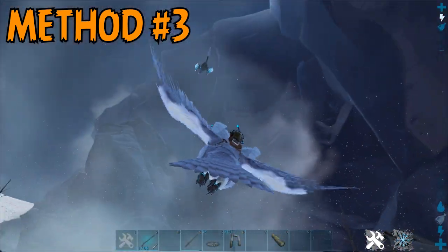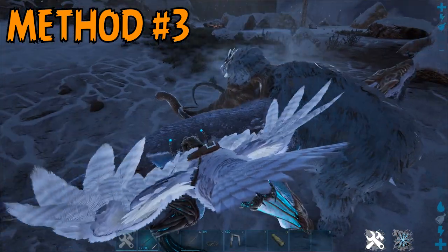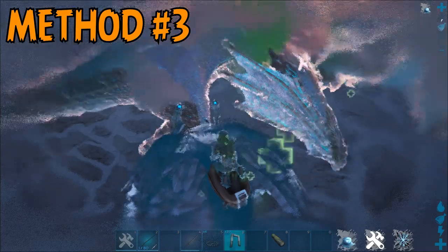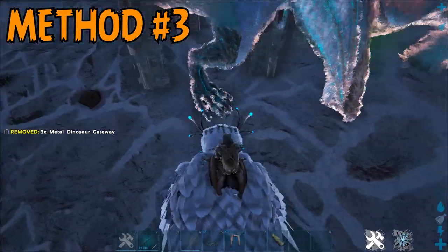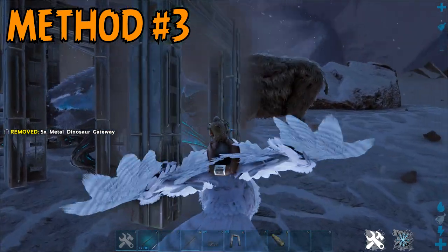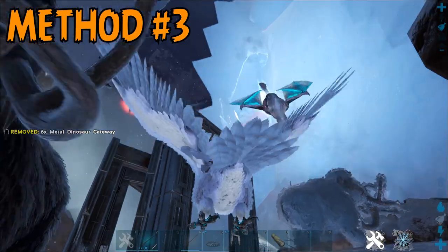Method number three is to use a snow owl to freeze the Managarmr, and then you can repeat the process of method number one to keep it trapped, but I wouldn't recommend this. It's extremely hard to do, and they end up jumping through or out of every structure you try to place down. Having a tribe mate would certainly help, because one of you can keep it frozen while the other one places structures, but I still find this really clunky.